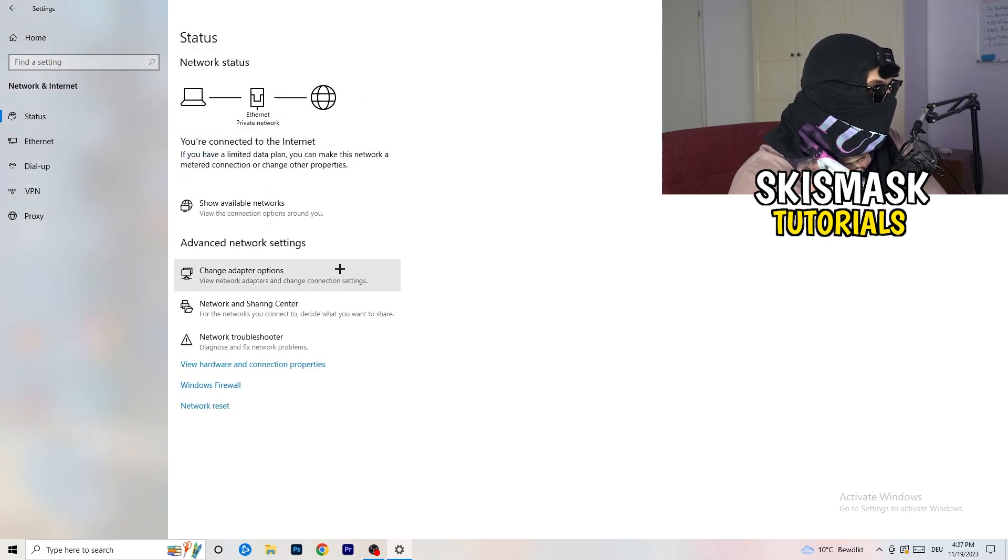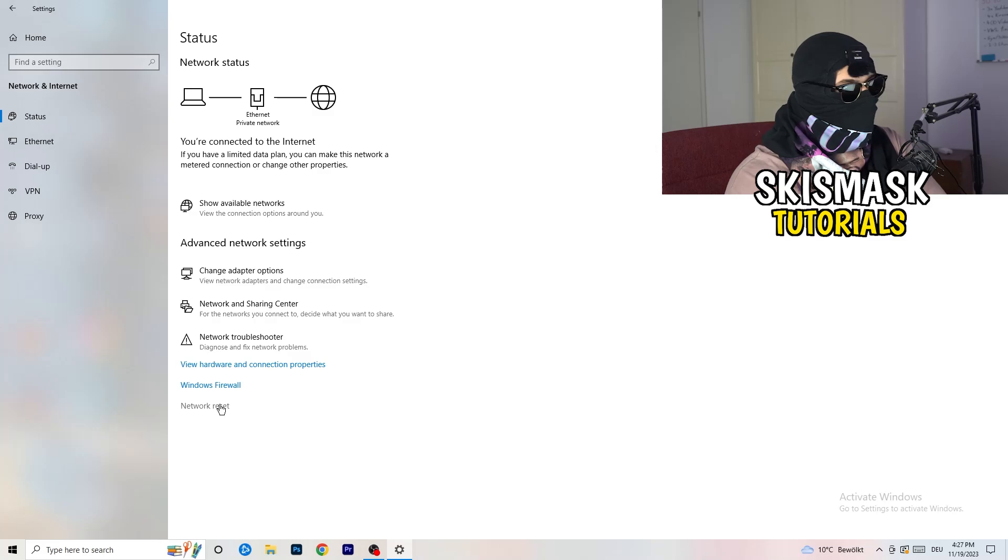Close everything and go back to your network settings. You can also click on 'Network Reset' — this will reset your network and help with many kinds of issues. Also look for the option to update your network adapter driver and click on that as well.